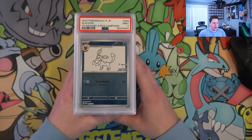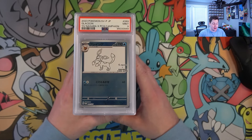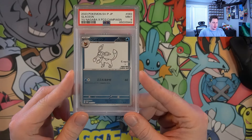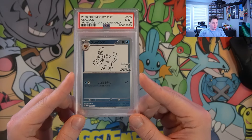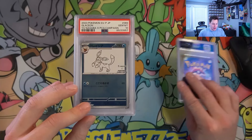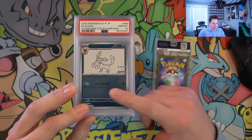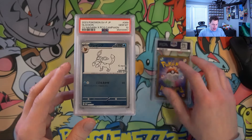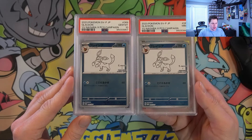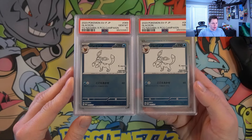We have a Glaceon PSA 9. Unfortunately we tried to go for a sequential set and of course we got one 9. We tried to get all 10s — it didn't work out. We did get a Glaceon PSA 10, which was not in the sequential set, and the cuts look pretty much the same, so I don't know what happened there.